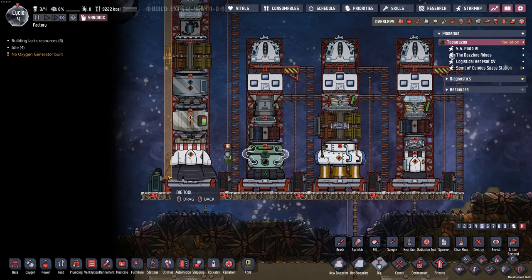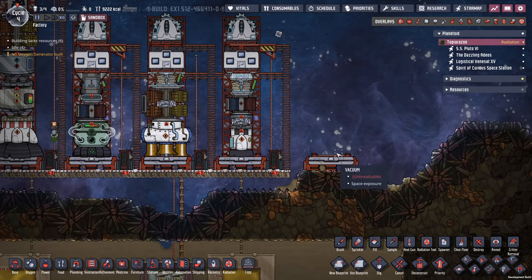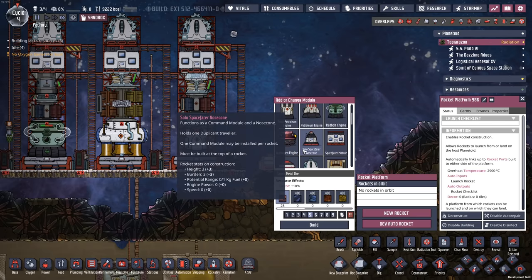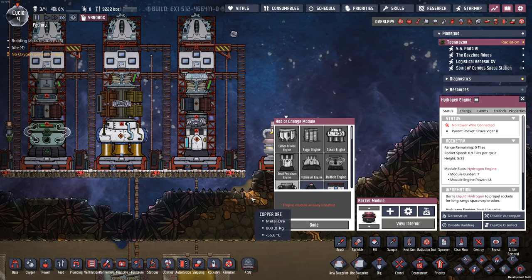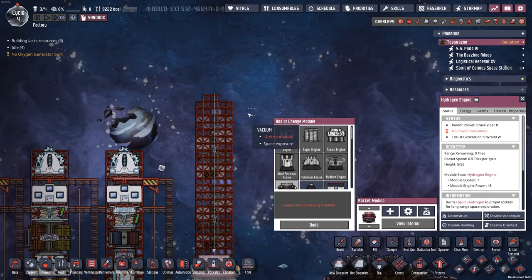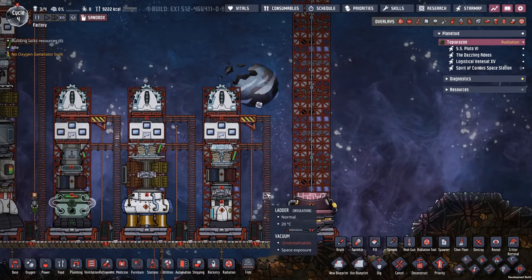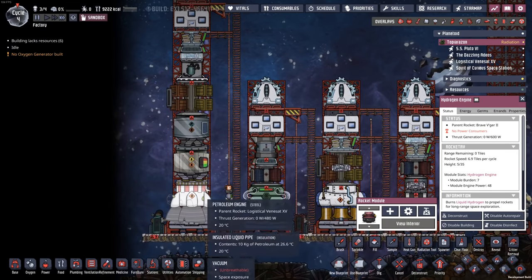Looking at the engines, you can see they are now rated by how tall they can be. If you go to place a new rocket, you get a lot more details — speed, engine power, potential range, and so on. Your two biggest rockets are going to be the petroleum or hydrogen engines. One of the changes in this update is that takeoff and landing speed and animations are slightly different and may depend on how tall the rocket is, with larger rockets possibly taking off a bit slower.